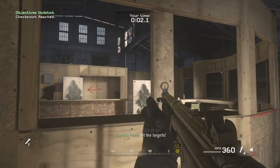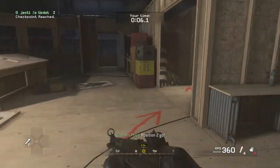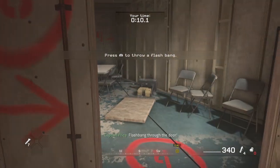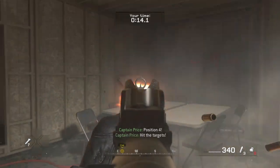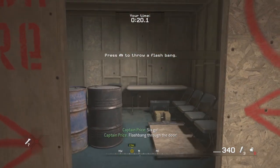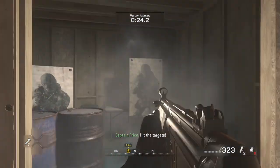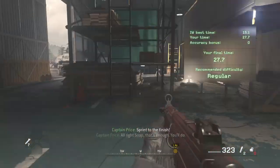Hit the targets! Position two, go! Hit the targets! Flashbang through the door. Position four — hit the targets! Position five, go! Hit the targets! Six, go! Flashbang through the door. Hit the targets! Final position, go! Sprint to the finish! All right, Soap, that's enough.